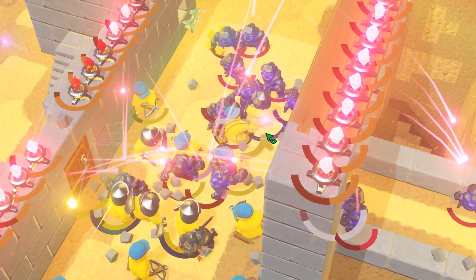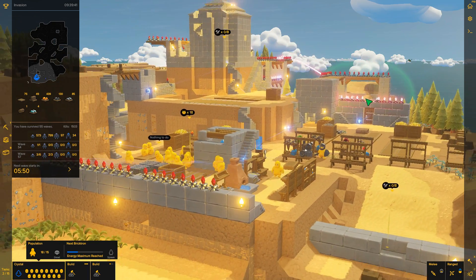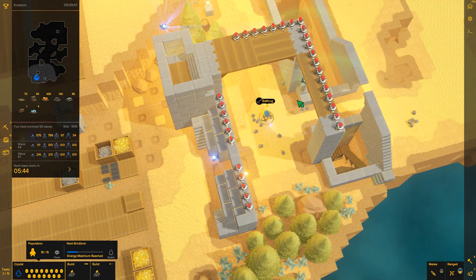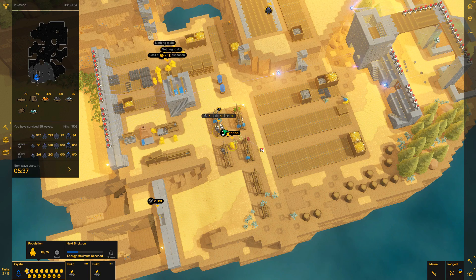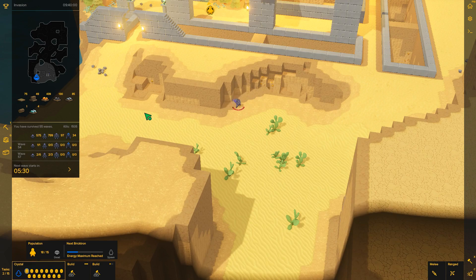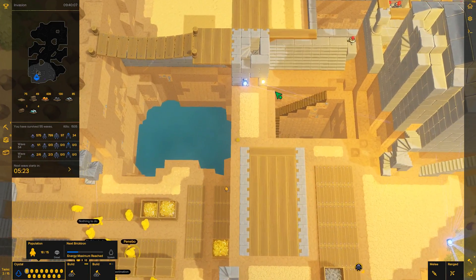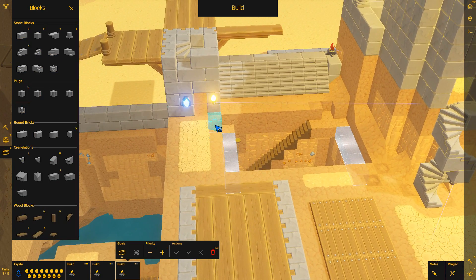Поехали. Что мы сегодня будем делать, ребят? Во-первых, нужно закрыть крышкой вот эту вот дыру, которая у нас вот здесь. Для этого будем сейчас переходить в постройки.